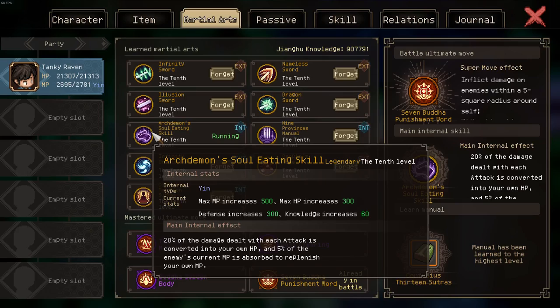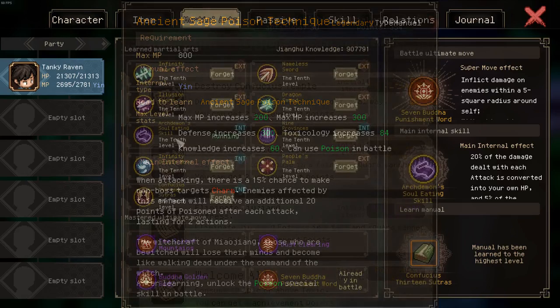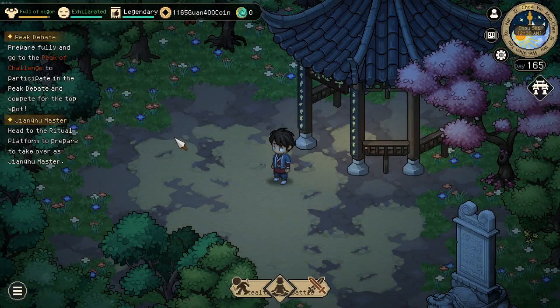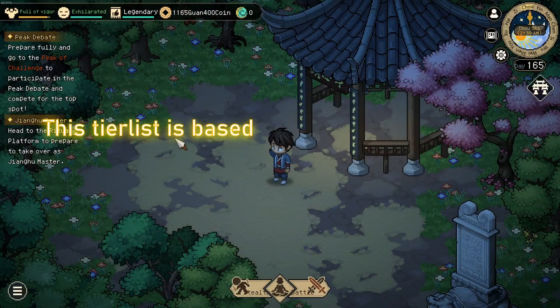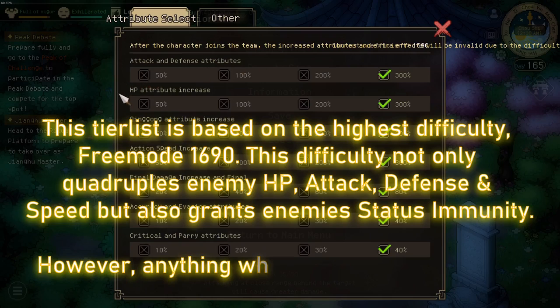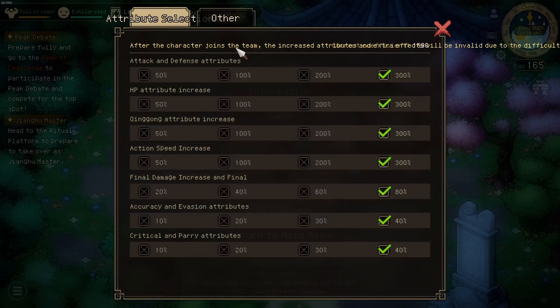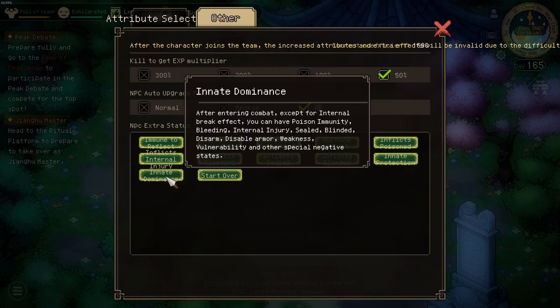This video will not feature manuals I simply do not deem worthy of running, such as the ancient sage poison technique. Also a disclaimer: this tier list is based on the highest difficulty, Free Mode 60-90. This difficulty not only quadruples enemies' HP, attack, defense, and speed, but also grants enemies status immunity. However, anything which works on Free Mode 60-90 will also work on lower difficulties.